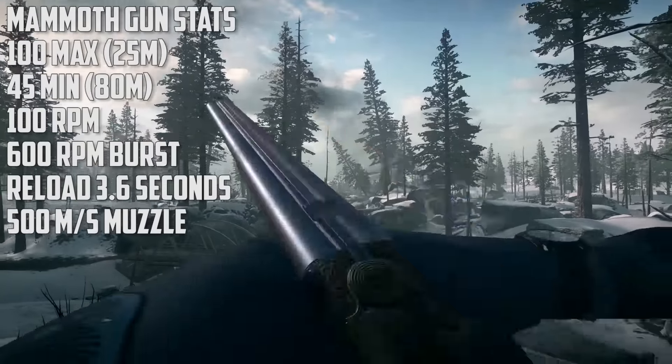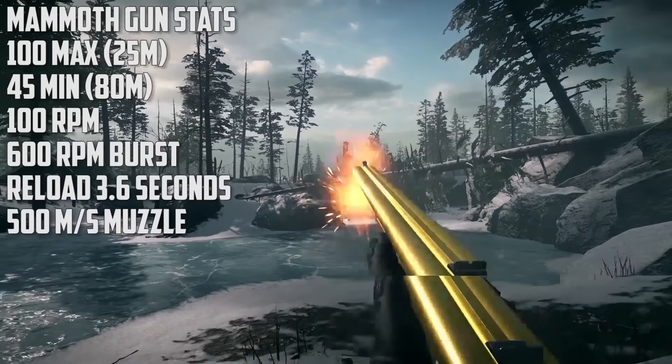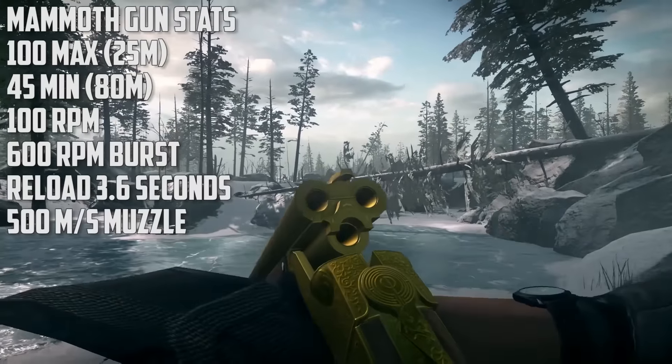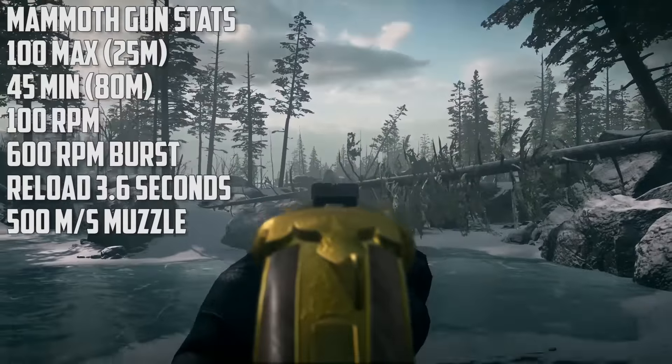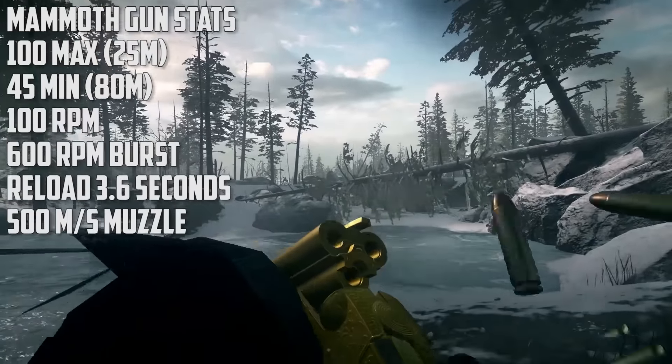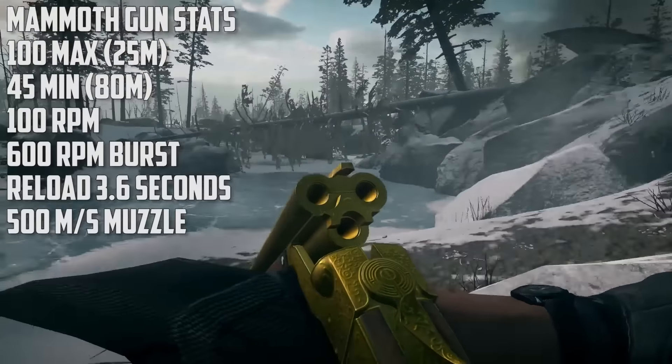The Mammoth Gun does 100 max damage up until 25 meters. This weapon seems to be a slug round shotgun. However, it seems that the slug has some sort of spread, which I know doesn't make sense. But when I fire in close quarters, I sometimes get hit markers, and it just feels a bit inconsistent.